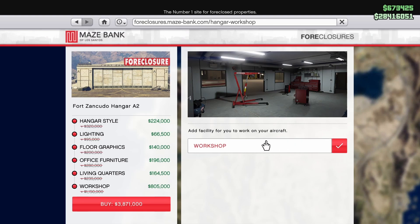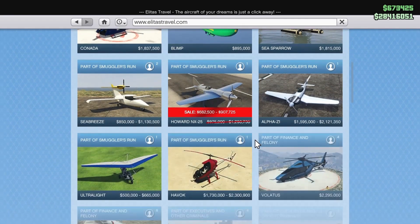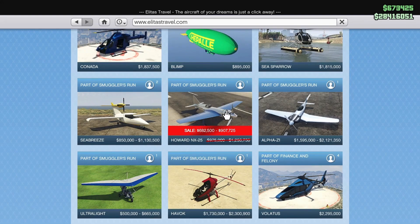Let's talk about vehicle discounts. On Elitás Travel, we have the Howard NX-25 on discount this week. It's one of the faster planes in the game — I believe it's the second or third fastest in GTA Online. It's unarmed and only a one-seater, so I don't recommend it if you play with a lot of people. I can't see using this over something like the Hydra. But if you're a plane collector missing the NX-25, now is probably your one chance this year.